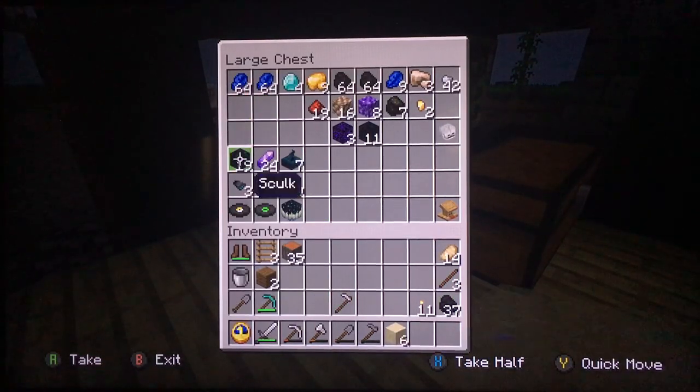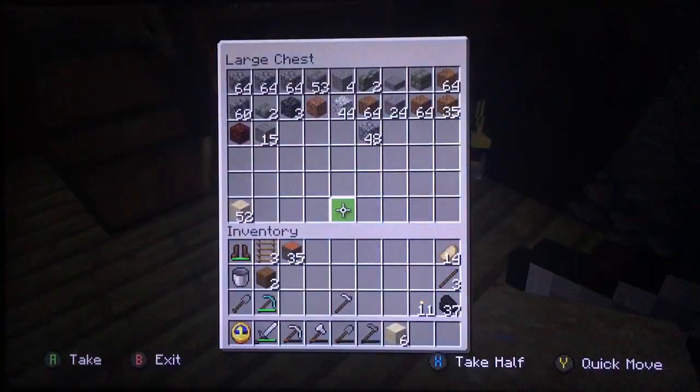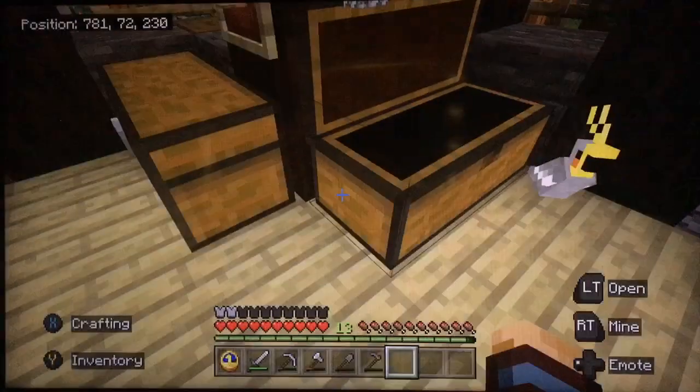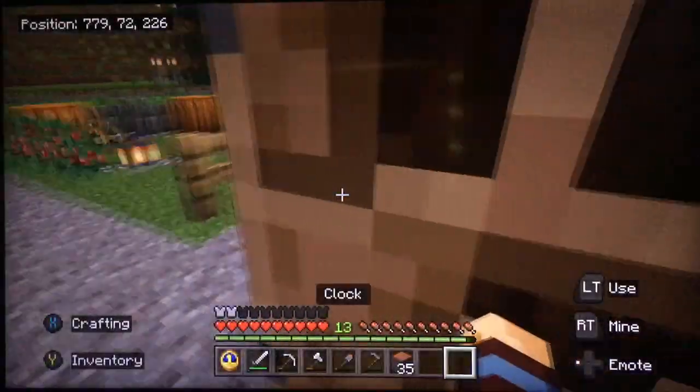That is the wrong chest for this. Let's see if it goes in the cobblestone. The acacia — yeah, we can do the acacia for now. I need more spruce as well, so I'm going to have to go chopping for some trees.